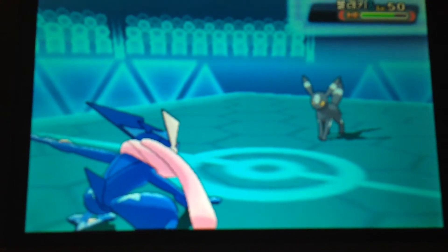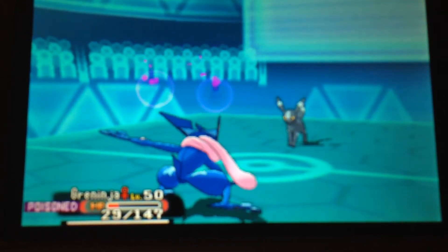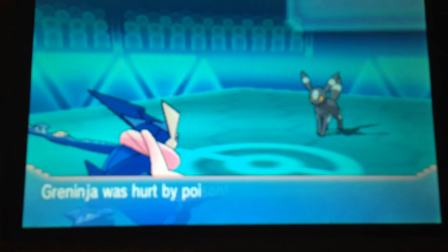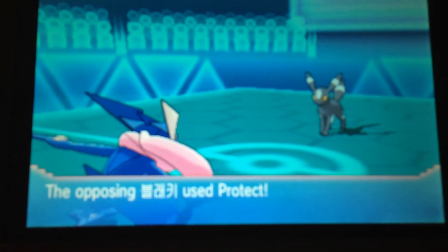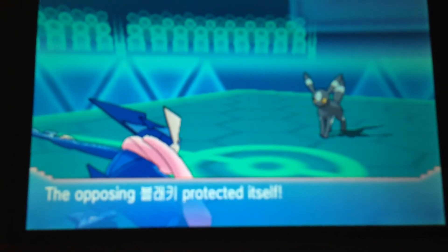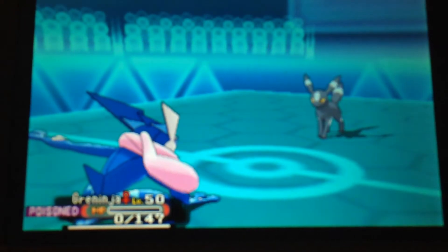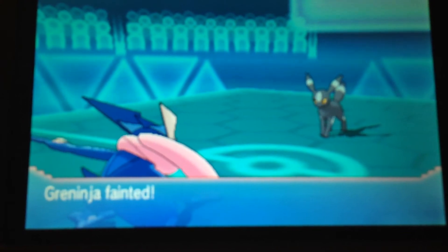I'm surprised the Umbreon wasn't holding leftovers or something. Yeah, that Hydro Cannon did a good amount of damage there. So that was lucky. Didn't quite take it out, though. And Greninja, I had to let him go.